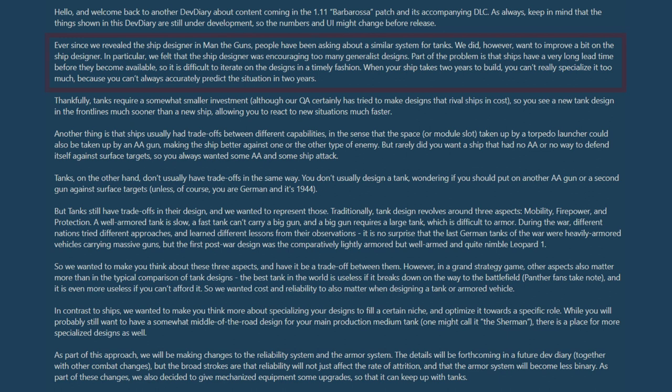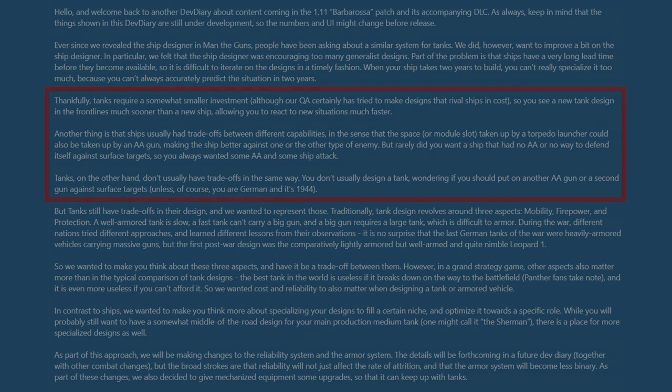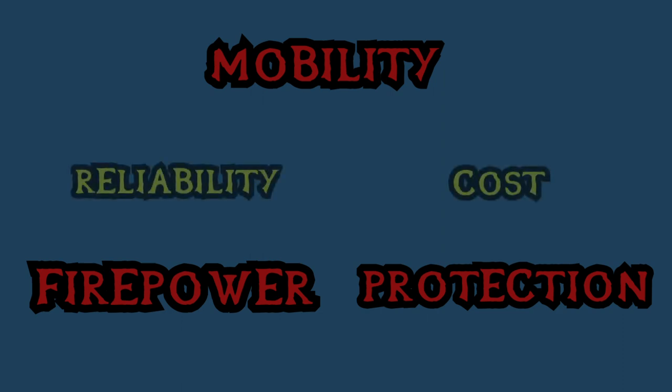The dev diary begins with a large chunk of text talking about the origins of the tank designer and a lot of the inspiration gained from the Man the Guns ship designer. They talk about how with ships there were so many different elements of armaments to customize, which was part of the reason it took so long to design them. With tanks there won't be so much of an issue because at their core they're much simpler. Paradox describes that tanks in the 1.11 Barbarossa patch will work around three key aspects: mobility, firepower, and protection. In a typical game sense you can only have two and always miss out on the third, but there will also be two peripheral things to consider — reliability and cost.